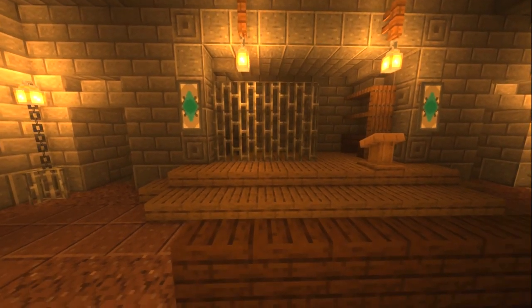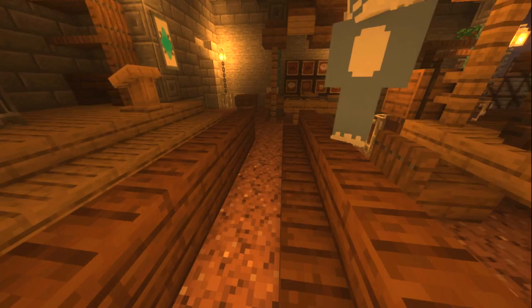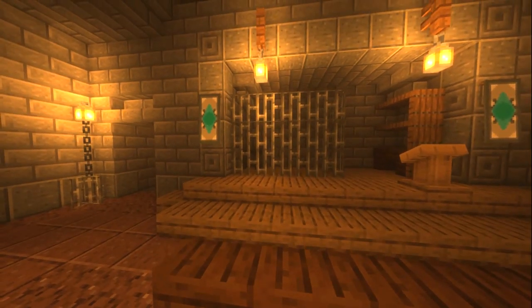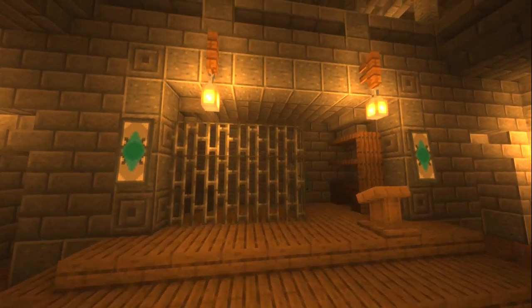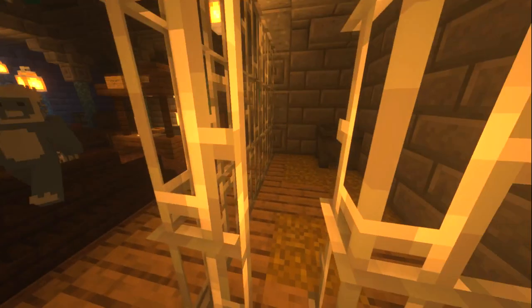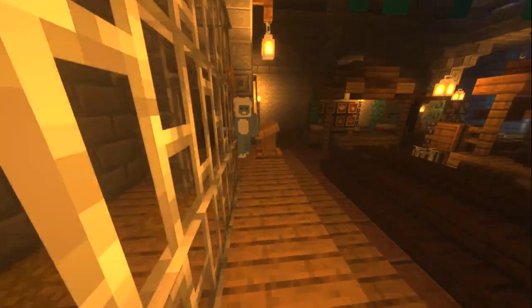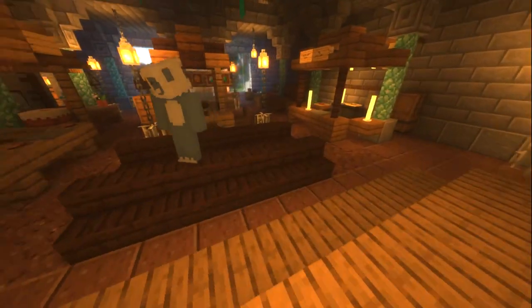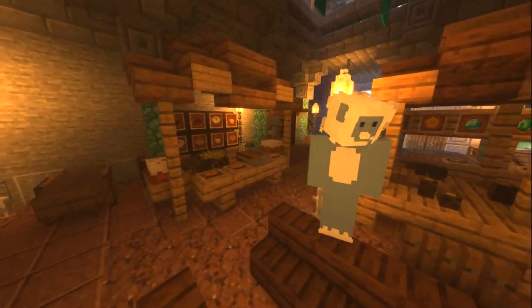I was thinking the stage could be like a good auction-type place, but it didn't really make sense to have animals in here, so I just put this little cage in — maybe there are slaves in there or something. But it makes sense now with the lectern as well. What's this room? Kitchens.